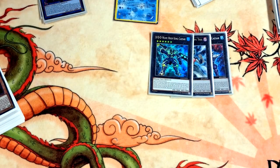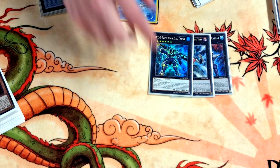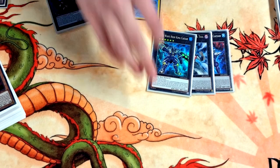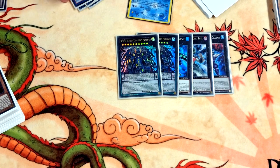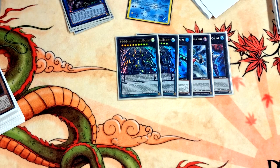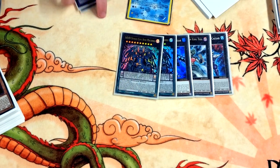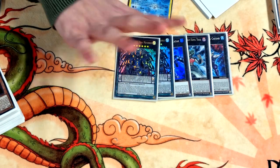Two Machinks — you can slap this onto any DDD. If your opponent activates a monster effect on the field you can either detach two materials or send a Dark Contract from the field to the grave to attach that monster to this. By itself it just beats DPE, which is really really strong.